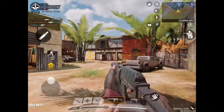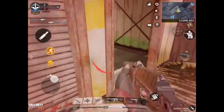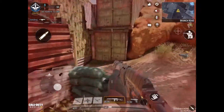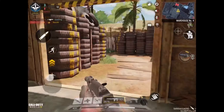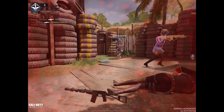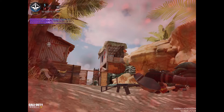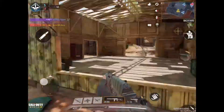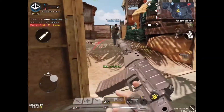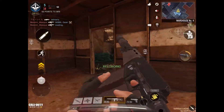Ever since the new update, everything is smoother but people tend to speed by really fast. That was hard. There is an attachment I did see that you can attach — the FMJ, the full metal jacket. For this weapon it reduces the ammo. This weapon really doesn't have any form of wall penetration, so I'll just try it.